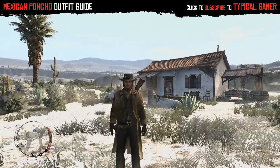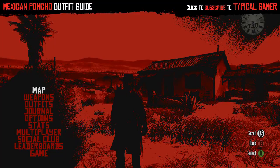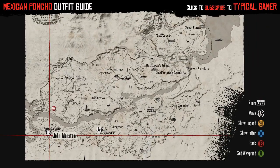Hey everyone, what's up? I'm here with a Red Dead Redemption guide on how to get the Mexican poncho outfit. To start off, we're going to have to complete Irish's mission entitled 'We Shall Be Together in Paradise,' which grants you access to Mexico.